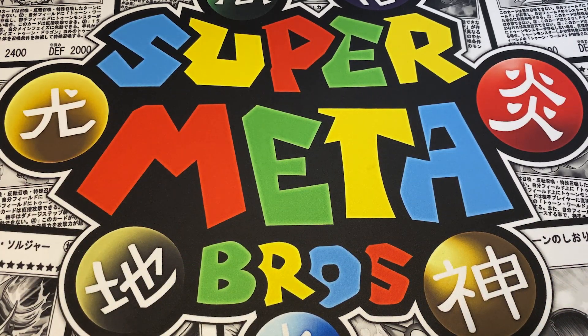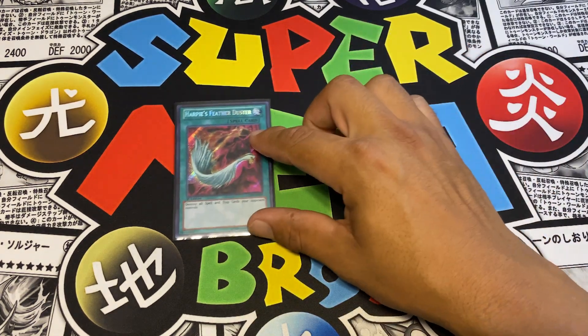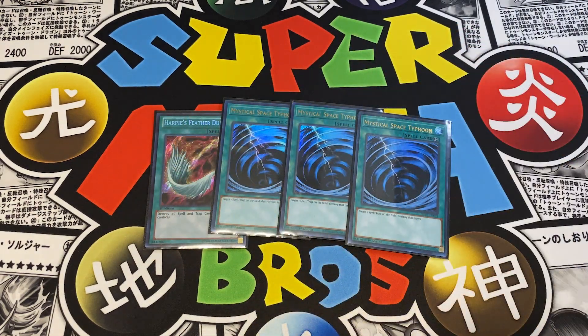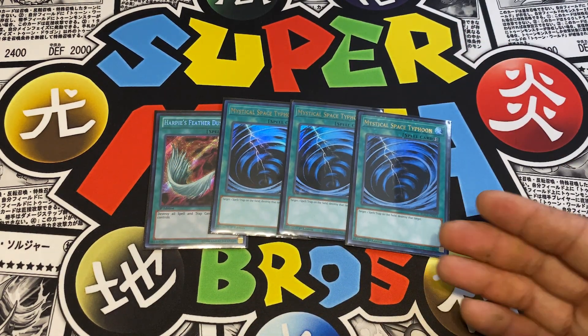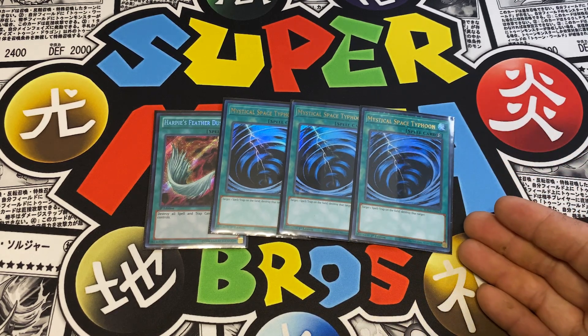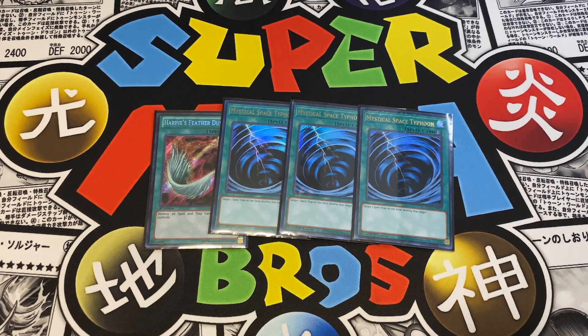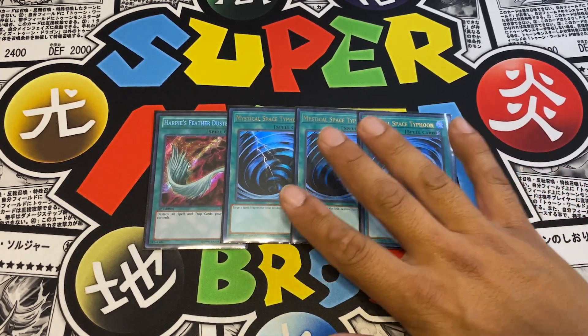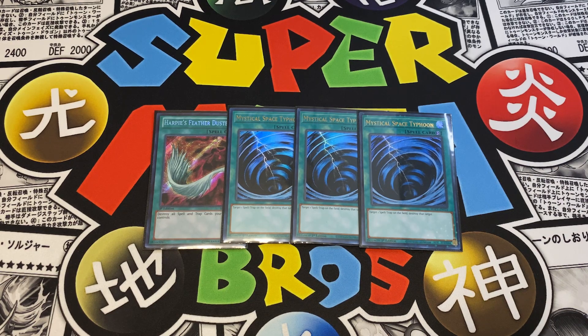Now let's go on to the side deck. Starting off with back row destruction, because back row decks and floodgates do kill this deck. I run one Harpie's Feather Duster and three Mystical Space Typhoons. The MSTs are here because I didn't feel like discarding anything with Twin Twisters and didn't feel like paying life points with Cosmic Cyclone. The main reason MST is here is to stop Anti-Spell Fragrance - a lot of duelists will side it in. When they go to flip it in the standby phase, you chain the MST and pop it.